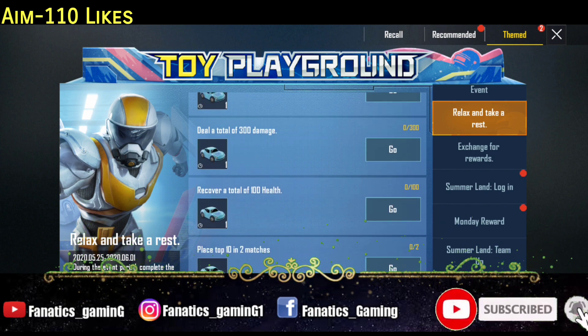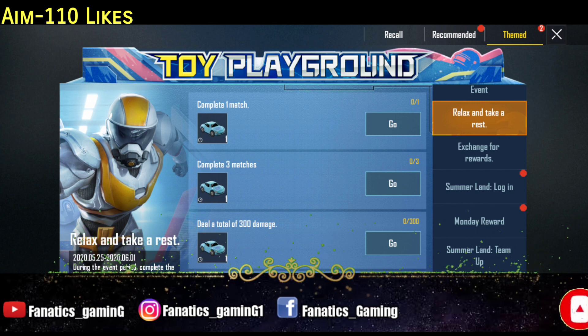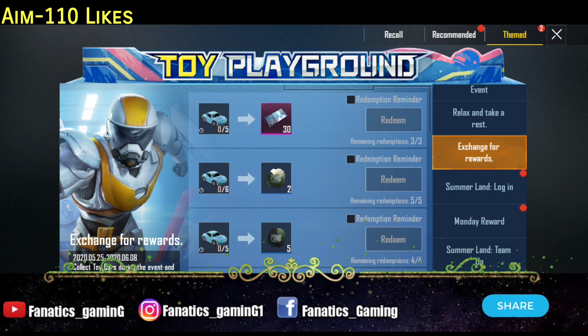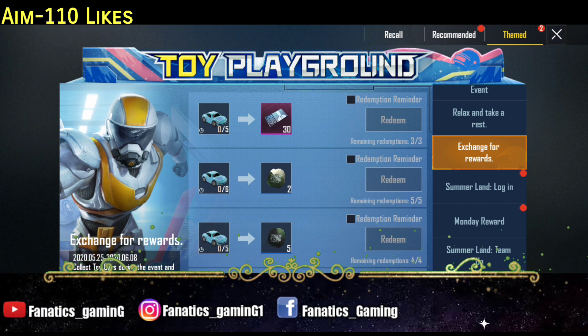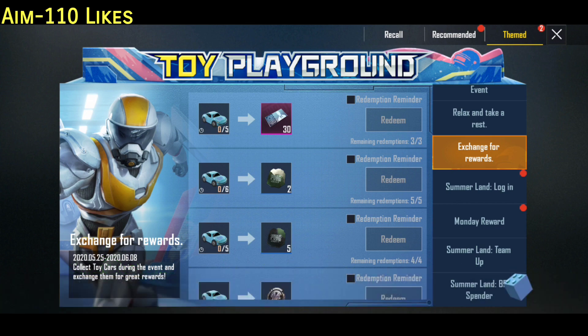Here you will get 5 cars. If you have a character voucher, the biggest thing is redeeming — you can redeem 3 times, so you will get 90 vouchers total. That means you will get 15 toy cars for redeeming 90 vouchers, so in total you will get 40 toy cars.